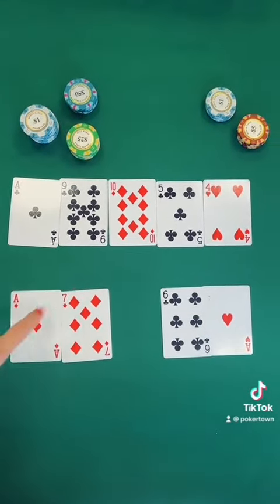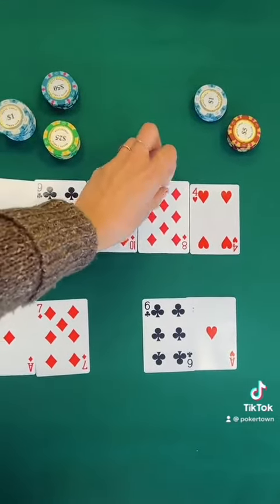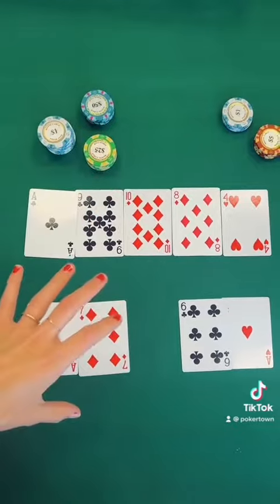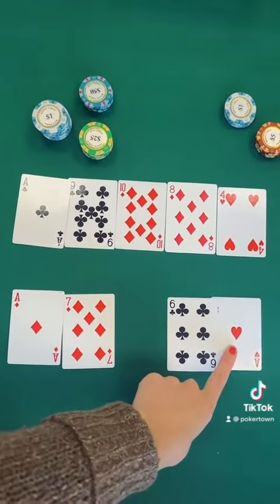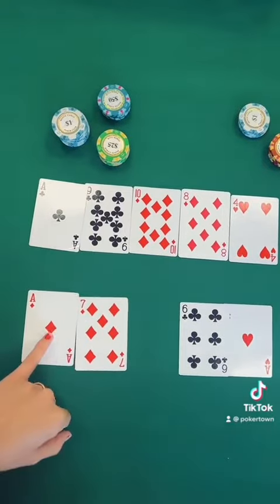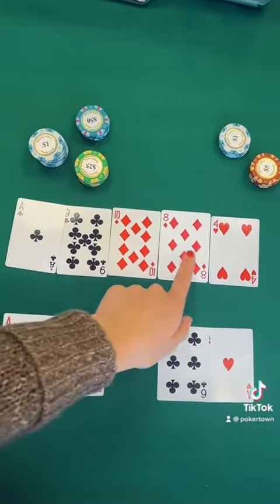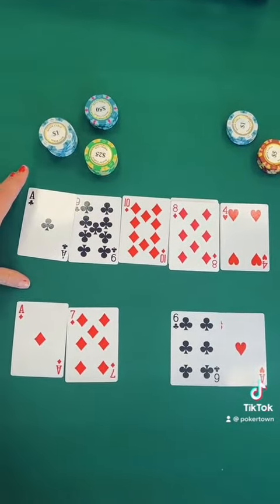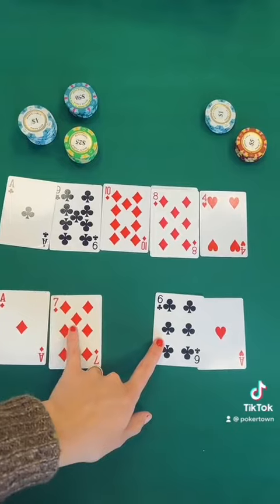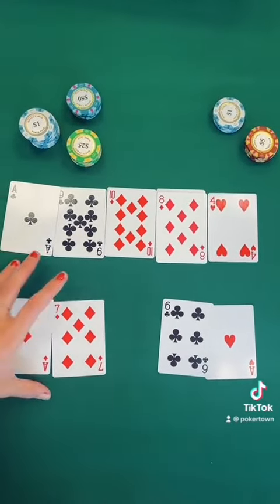Now, if you were to switch the five here with an eight, the five best cards would now change. Their aces and their hole cards are still among their best cards, but now the ace, nine, ten, and eight are the other four of their best cards. In this scenario, kickers do not matter, and it is an equal chop between the two players.